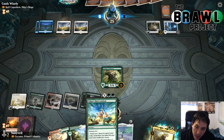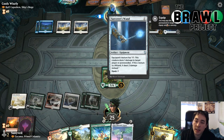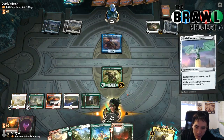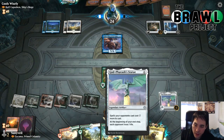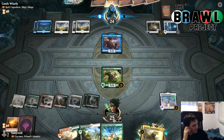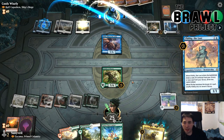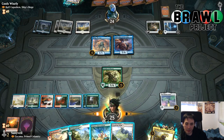We hit seven mana, so we're definitely playing God Pharaoh's Statue. Our opponent has Rough Compassion up — they're a Wizard, which explains the Sorcerer's Wand. If the Statue gets countered, that's fine. We play it and a Stomping Ground. This is like double Stone Rain, which is pretty savage — our opponent can still activate abilities, but we've got seven lands so next turn we can cast Nylea's Intervention for six or so to refuel our hand.